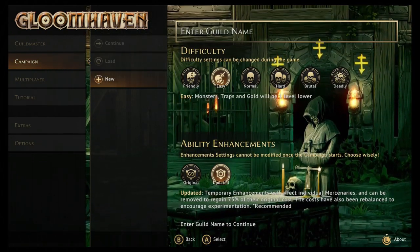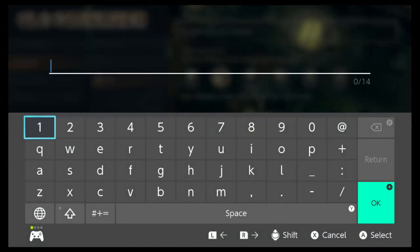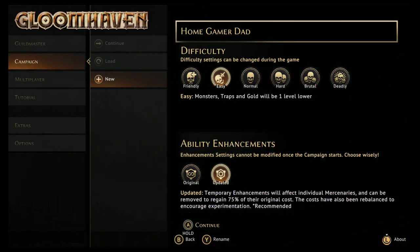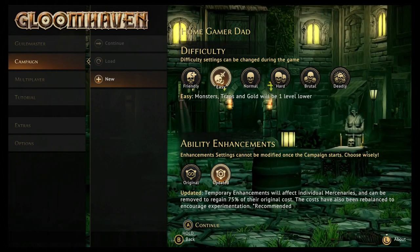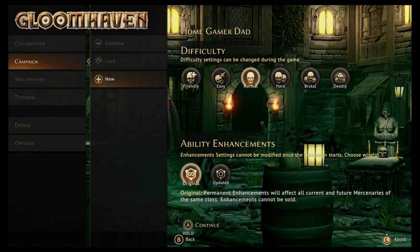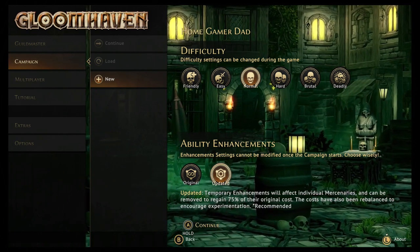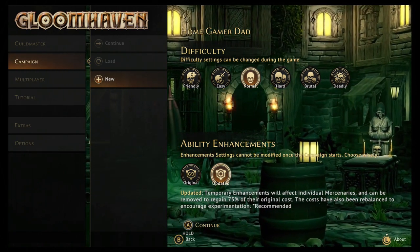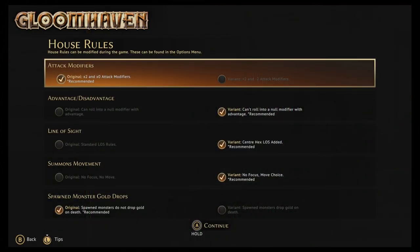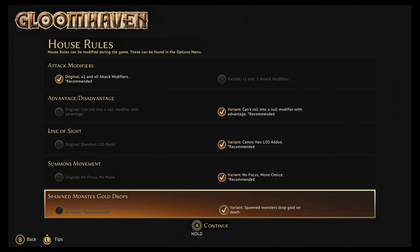Let's see this opening video. I've got to enter the guild name first — of course it's going to be 'Home Gamer Dad.' I was allowed 14 characters so it worked. I wanted it to be 'Home Gamer Dads' because it's multiple guys, but close enough. We're going to do the normal difficulty here, and I think updated as well. I'm just going to do whatever is recommended.